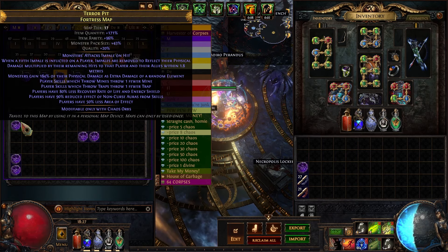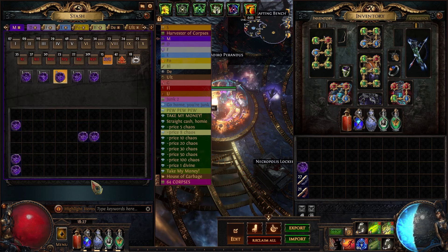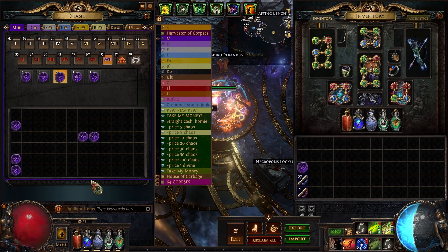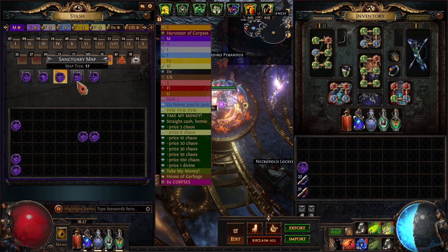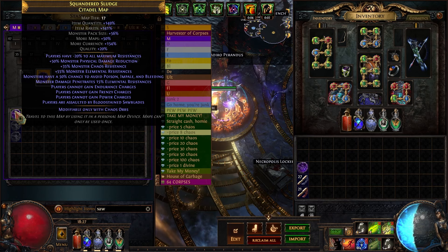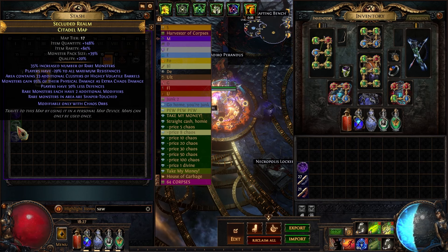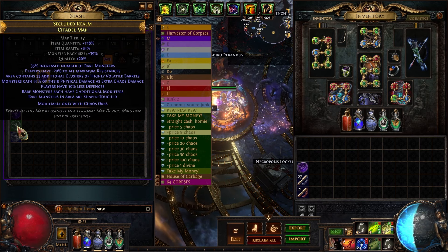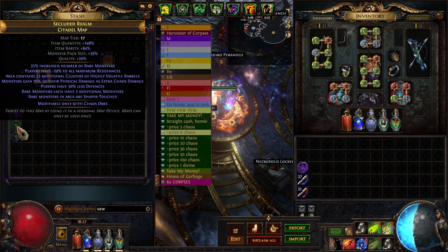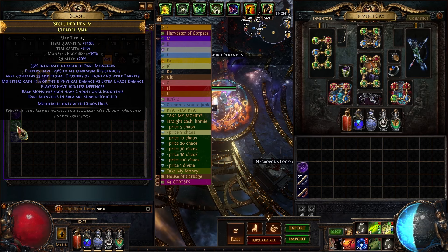Players are assaulted by blood-stained sawblades — this is the ultimatum mod with sawblades attacking in a cross formation. It is insanely dangerous, basically a character deleter. Area contains volatile barrels — it punishes you for trying to rush through the map. It's super dangerous, like a mean joke by GGG, but genuinely funny to be killed by barrels. It's kind of definitely an intentional Diablo 2 reference.